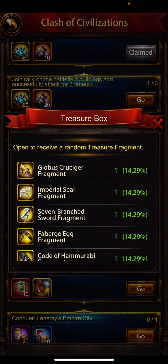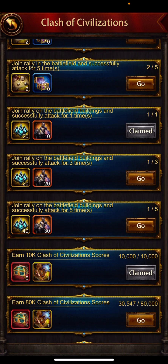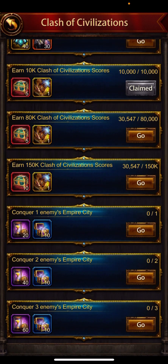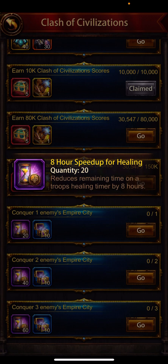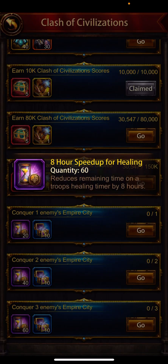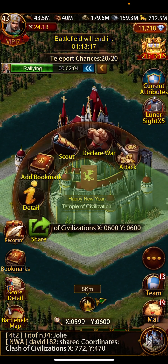You have to rally on these buildings — if nobody's in there, scout them first. If nobody's there you can attack and start a rally, or launch in five minutes, or use gems to launch in one second. You will be getting these fragments, and depending on the scores in the battlefield you will be getting epic general fragments plus the civilization treasure box.